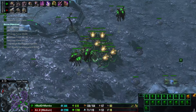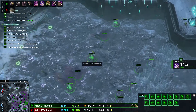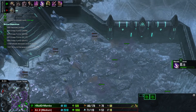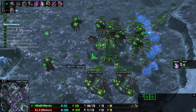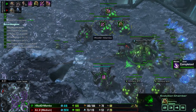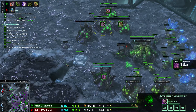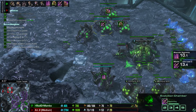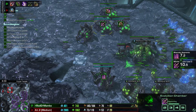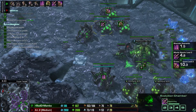The follow-up after the push: spend a lot of gas. First you drone up your third base, get the gasses at the third base, then start 2-2. Get a third evolution chamber where you start a plus-one melee upgrade. Start Overlord speed, start a Hydralisk den, start an Infestation Pit to get a Hive, and start Zergling speed as well.